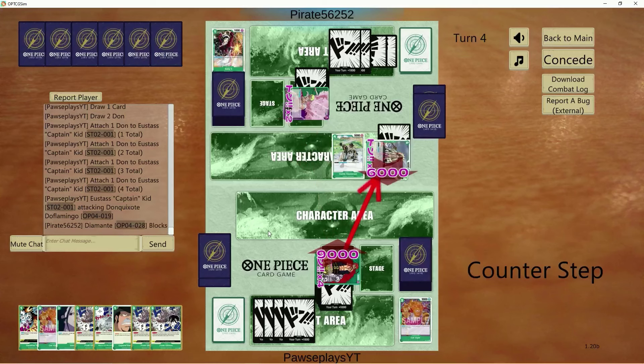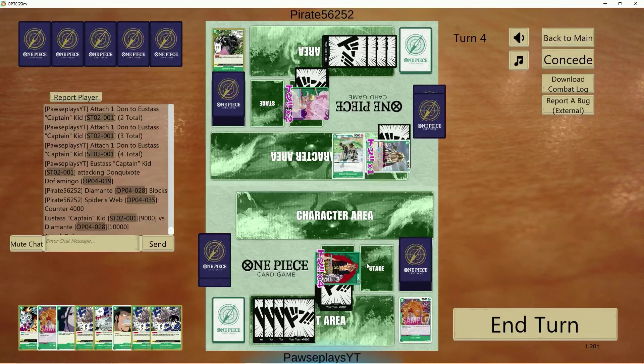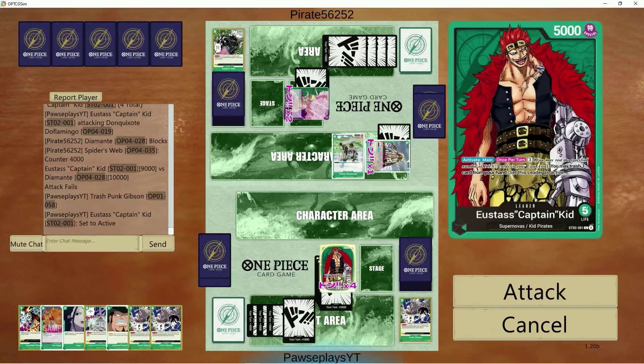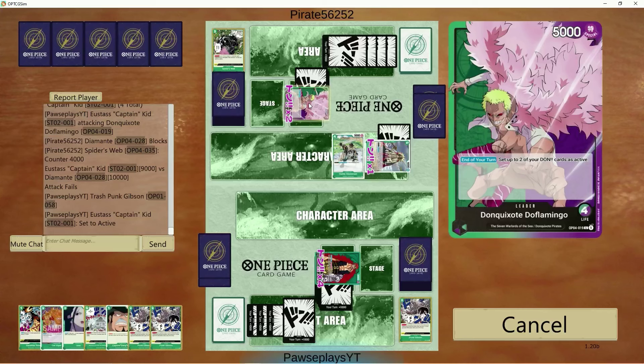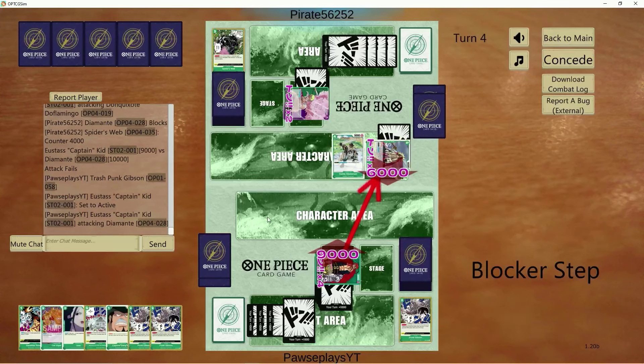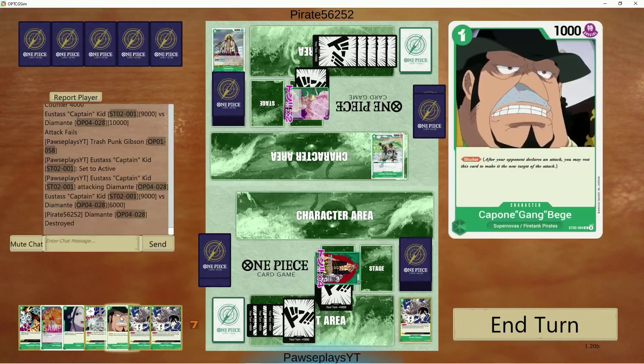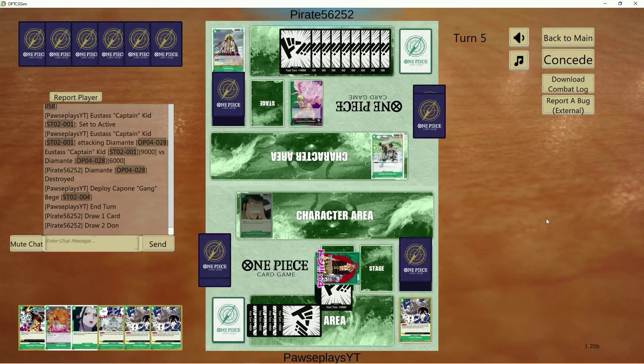Unless he blocks with Diamante and plays the event down. Spiderweb. Let's throw away a Punk and attack into that again. We'll go Diamante again — get the blocker out of the way. Because that also slows him down from attacking me. Masterson I don't care about because we have Punk Gibsons and Paradise to just rest him if need be.